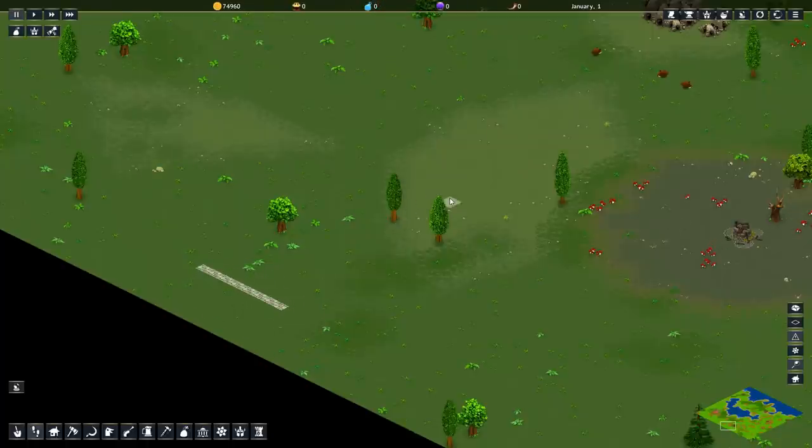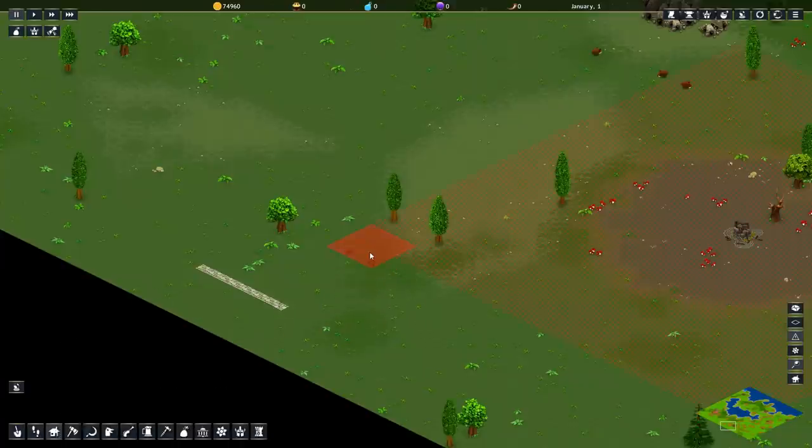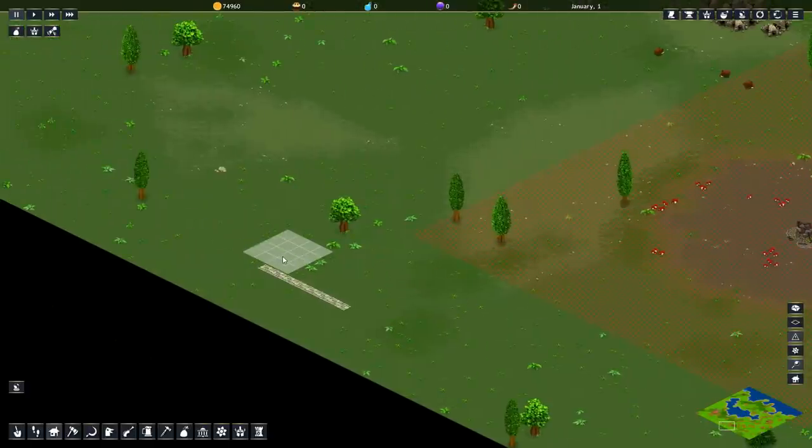Now, what do you want to do on this side? We can't build too close to the spider dead, as evidenced by this black checker mark — you need to give yourself at least three spaces on this side from another edge. One, two, three. Go ahead and throw down your first housing plot right there.